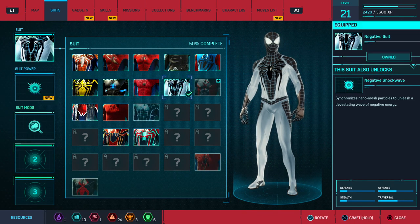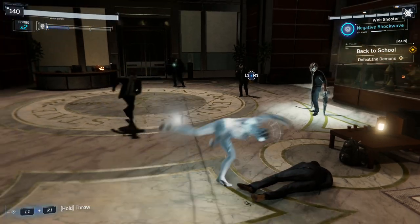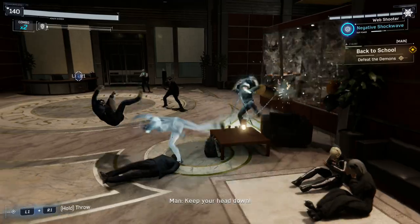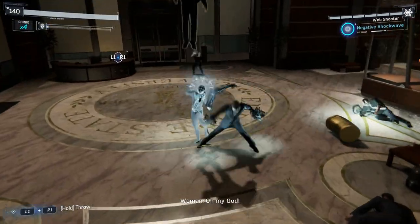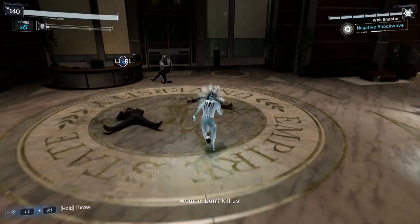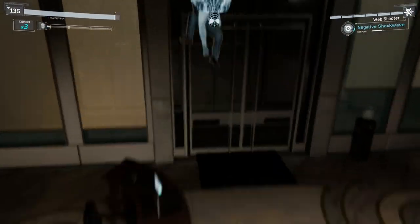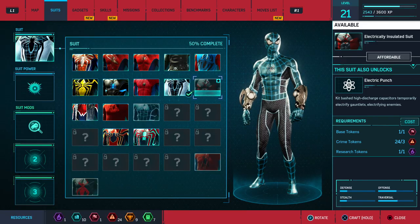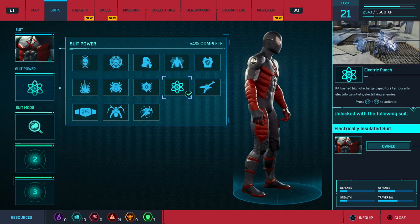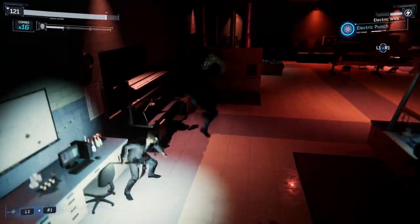The Negative Suit is another really cool looking suit, and it comes with a Negative Shockwave power. For this one, you need to be level 11, and you need one base token, one research token, and two landmark tokens. This is probably another one of my favorites — it looks really cool at nighttime, and since 70% of this game is nighttime, it's a really good suit to use. The Electrically Insulated Suit requires one base token, three crime tokens, and one research token, and you need to be level 13.